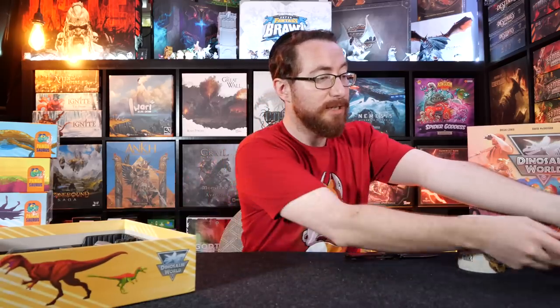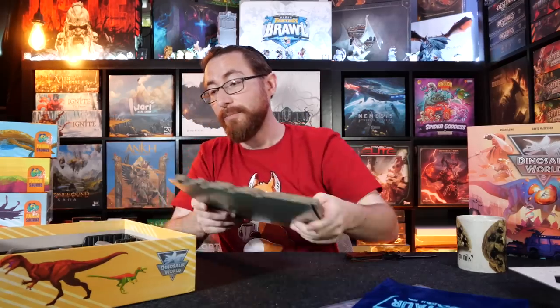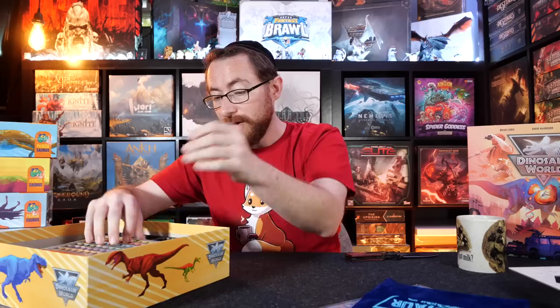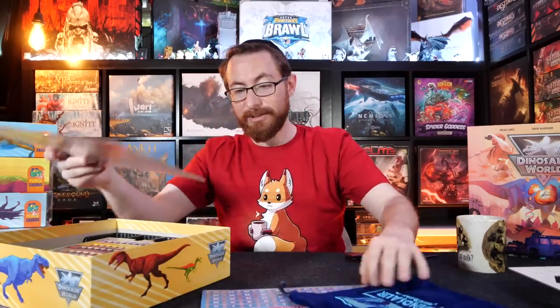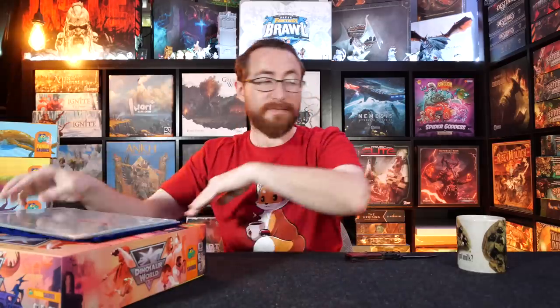I'll figure out the repacking later. Let's put the rules back in and the Pandasaurus catalog, and the rest can sit on top while I figure out how to punch everything and put it away. And of course validate that the extra board is indeed a replacement and I don't have to worry about it. This is from — I don't know if this is from Dinosaur Island or Dinosaur Island Roar and Write, so it could be from either, which has me uncertain exactly where it's from.